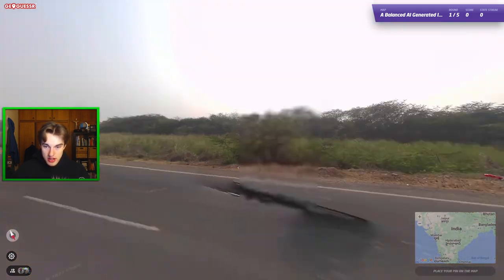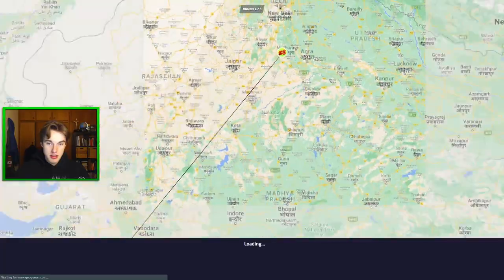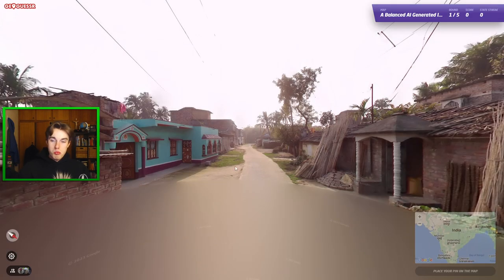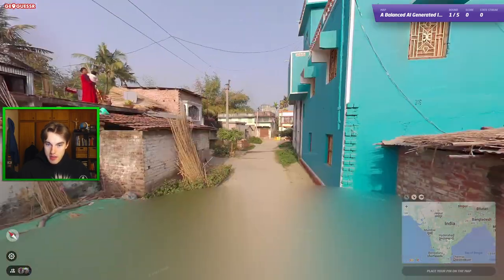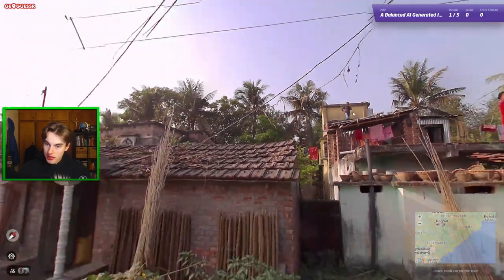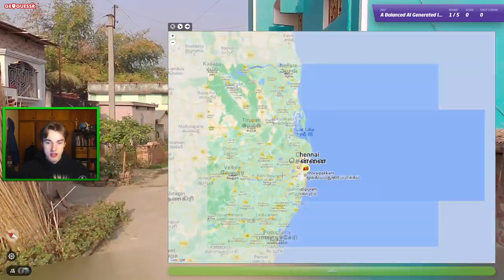Next one — very polluted, very agricultural. I think you just click here, maybe. Gujarat. I think Gujarat and Rajasthan also have poor air quality from what I've read. Colorful buildings here — maybe Tamil Nadu. Maybe go like Chennai here. Yellow water tanks? No, blue ones here. I still want to try Chennai. And no — that was really West Bengal? I don't see the logic there. Didn't really feel like it to me.